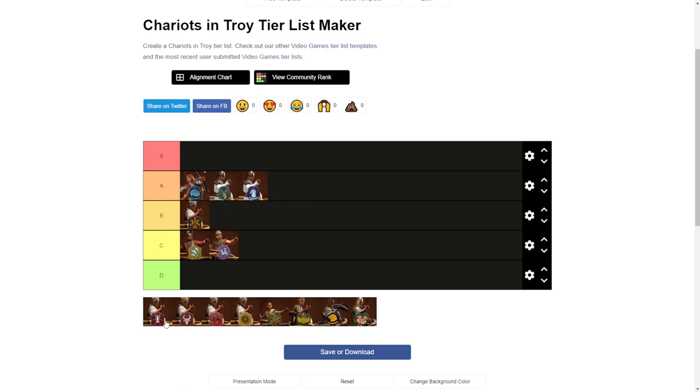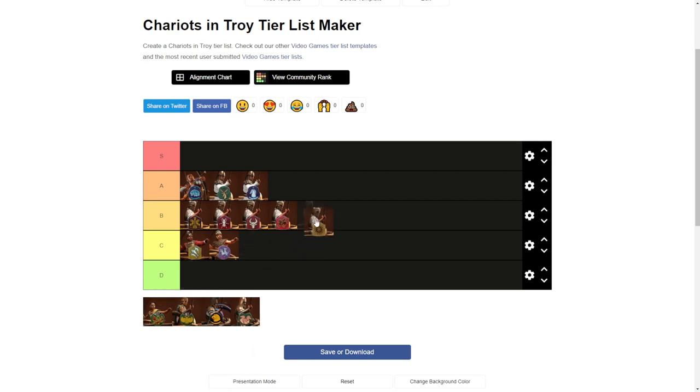Then we got Vtaya — they have the same access to reinforced chariots. Sparta is exactly the same. Argos is having the same chariot, and Salamis as well. So, that was fast.